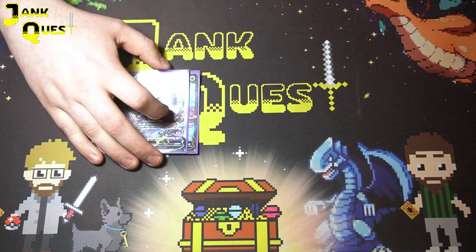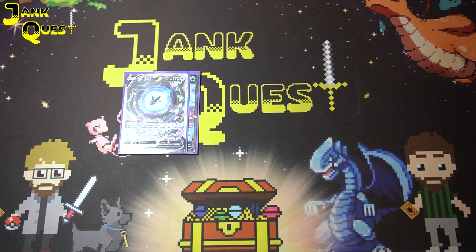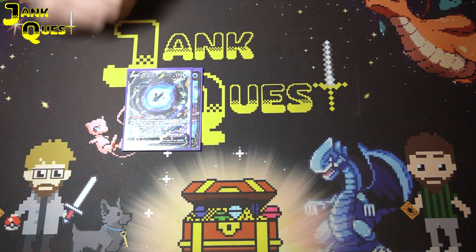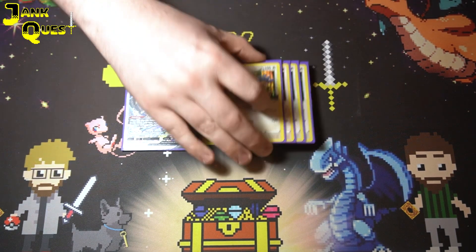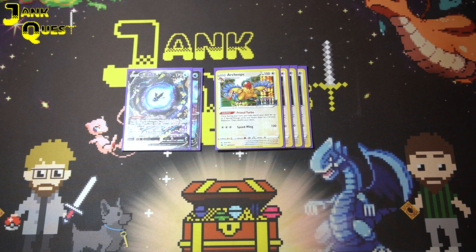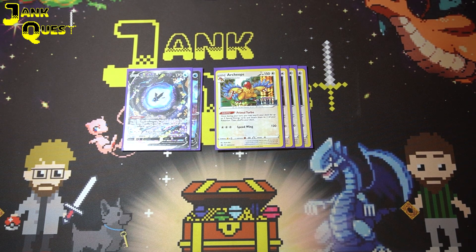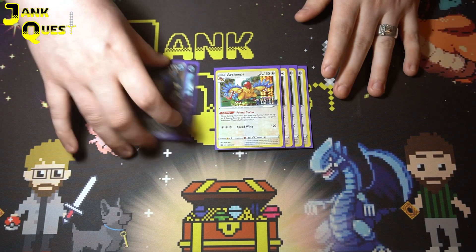For utility, we play two copies of Lumineon V — nothing new here. Bench it and you can grab a supporter that you need. And then obviously four copies of Archaeops: you can grab two special energies from your deck and attach them to a Pokémon each turn, so you can grab up to four energies. It's just a crazy, crazy good engine — still broken and I absolutely love it. It's the reason to play this deck.